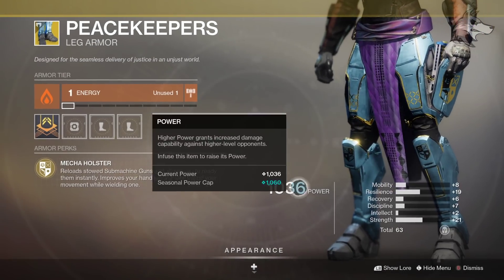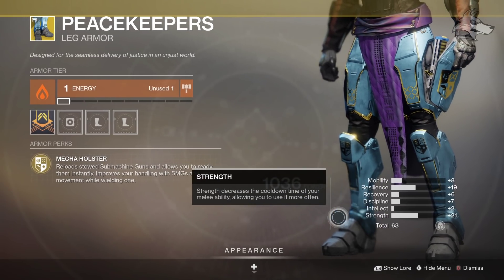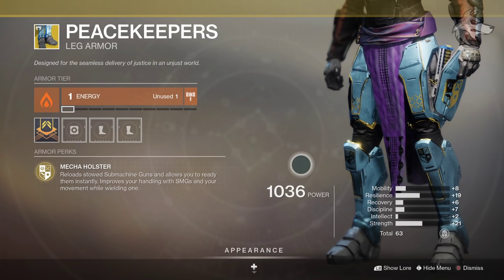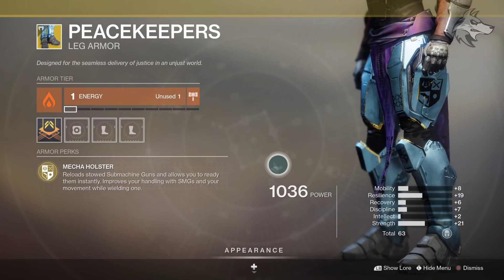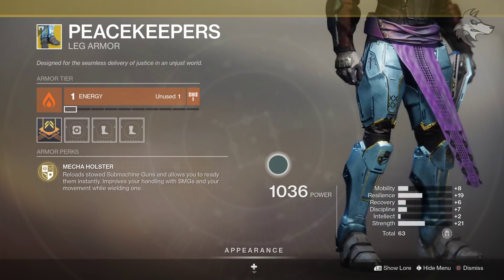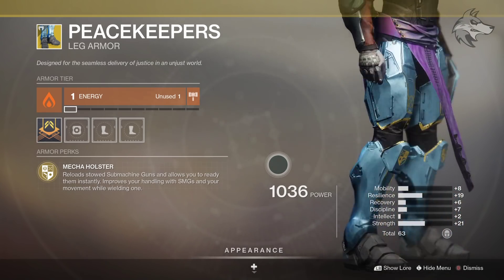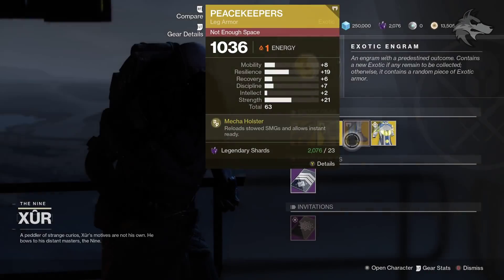The Peacekeepers come in with a total stat roll of 63 this week, primarily with strength and resilience. They come with Mecha Holster, which reloads stowed submachine guns and allows you to ready them instantly. It also improves your handling with SMGs and your movement while wielding one. Pretty fun if you want to rock one or two SMGs potentially. Kind of a fun thing back in year one, though I haven't used these for a very long time — I kind of forgot how cool these little markings and things were on the side of them.